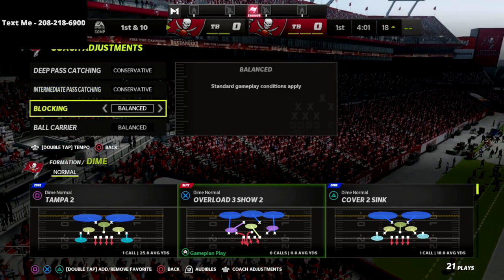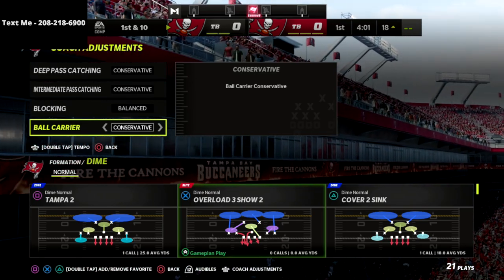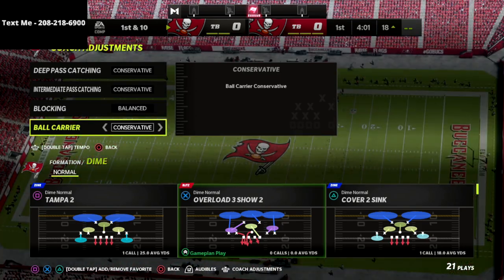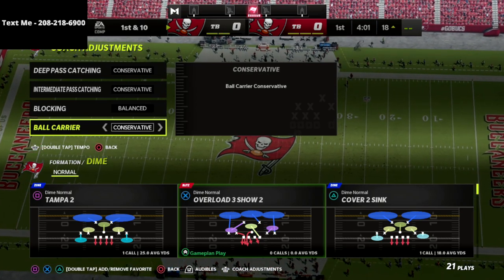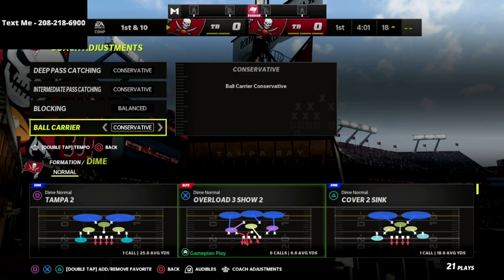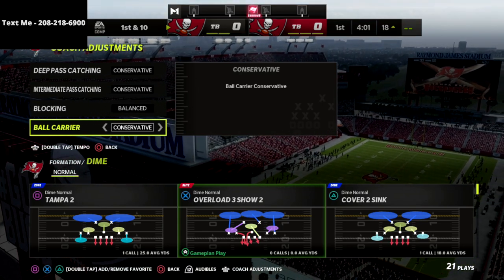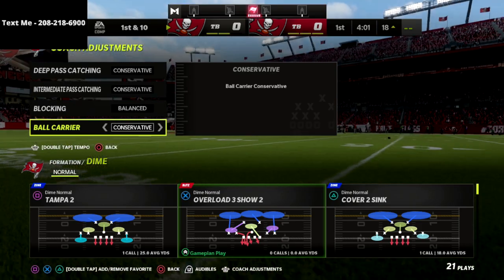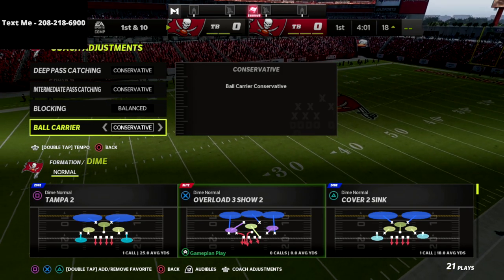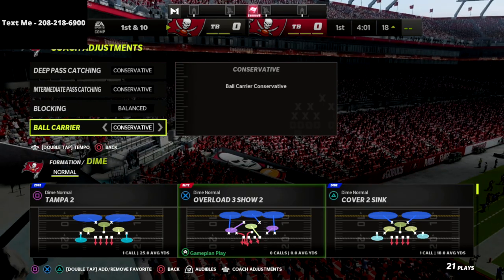I like to leave blocking on balance. For ball carrier, I put it on conservative. A pro tip: if you throw a quick flat route to a running back, if you make a ball carrier move as soon as you catch the ball — going into a spin or juke animation — you can still make at least one move on conservative. The main reason I do this is to limit fumble chances, as fumbles happen far less on conservative than on balance.